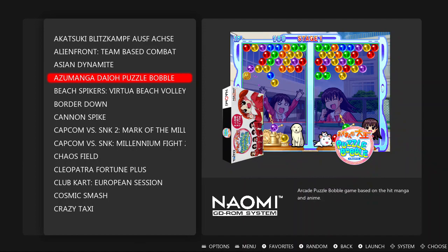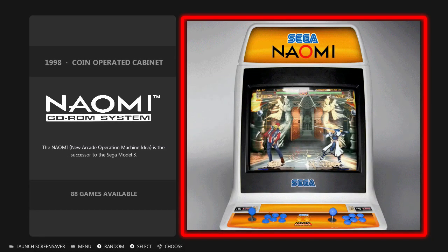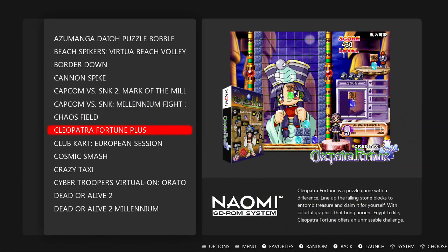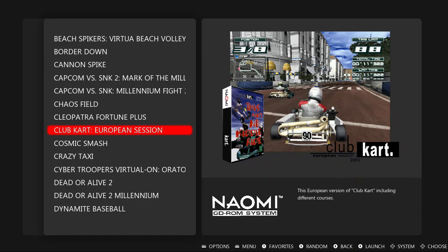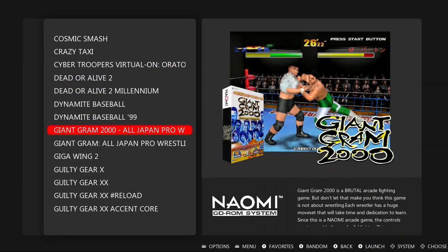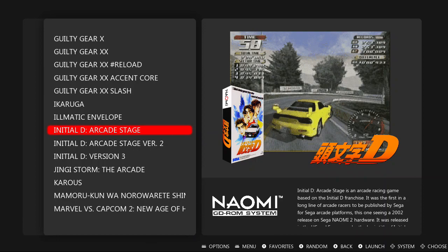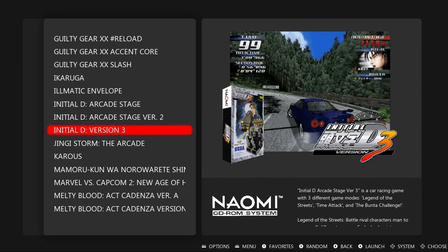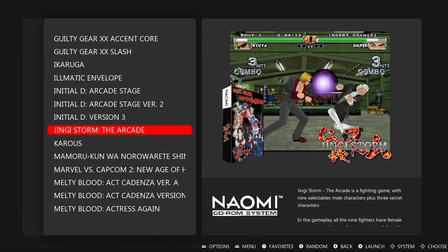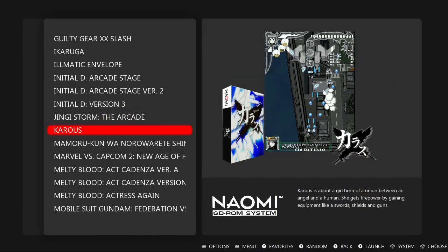Just keep in mind I'm just showing you the covers of those games — I don't assure they work. For example, Beach Spikers, Virtual Beach Volleyball — one of the Naomi 2 games — for now they are just merged into the Naomi set. Or Club Kart European Session. Those are the Naomi 2 games. Initial D Arcade Stage, versions 2 and 3 — I have no idea if those work.